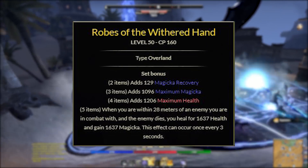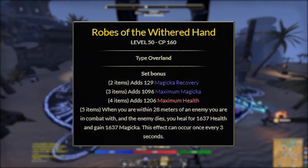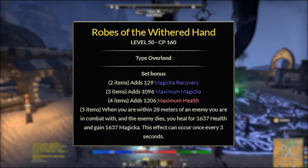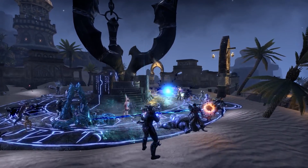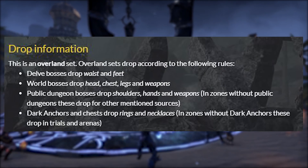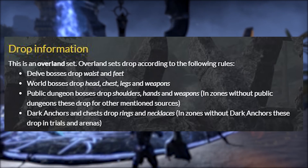Withered Hand is a fantastic set for folks lacking trials gear like False Gods, lacking sustain because of their class-specific abilities and passives, and/or needing extra healing. This set can be found in Alik'r Desert, which happens to be one of the most active dolmen farms in the game. Overland loot drops are dictated by the activities that you do — for instance, delve bosses drop the waist and feet. World bosses drop head, chest, legs, and weapons.